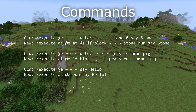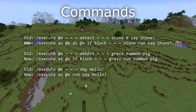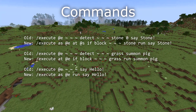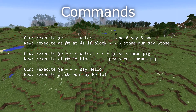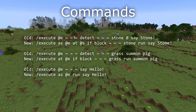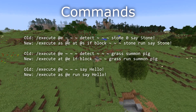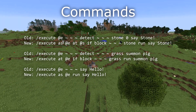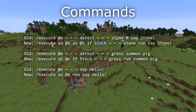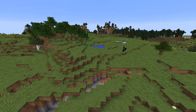With all of these subcommands you can chain them together — for example: execute as <entity> at <entity> with an offset and align, if a block at a certain position is a certain block, if an entity exists, if a score is a certain value, then store the result into a scoreboard value running a certain command. As a concrete example, the old 'execute @e ~~~ detect ~~~ stone 0 say stone' now becomes: 'execute as @e at @s if block ~~~ stone run say stone'. We'll be returning to this topic multiple times as this gets updated, and there will be a full tutorial once the changes are released as Minecraft 1.13.